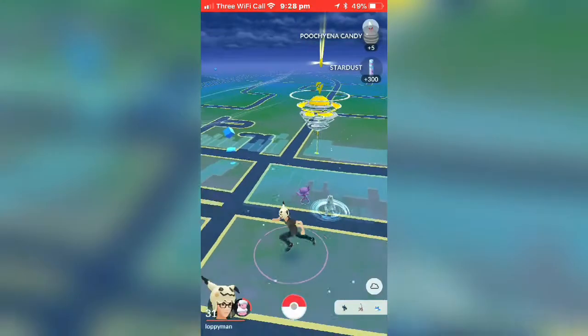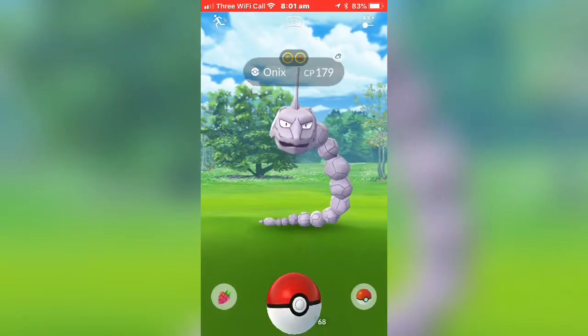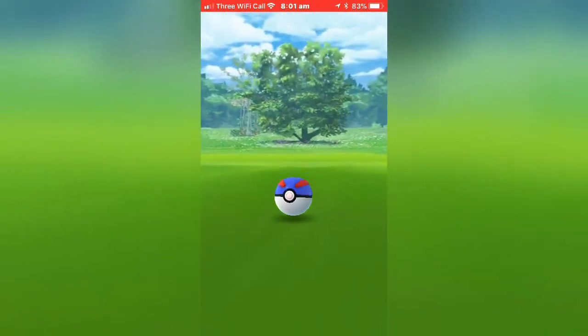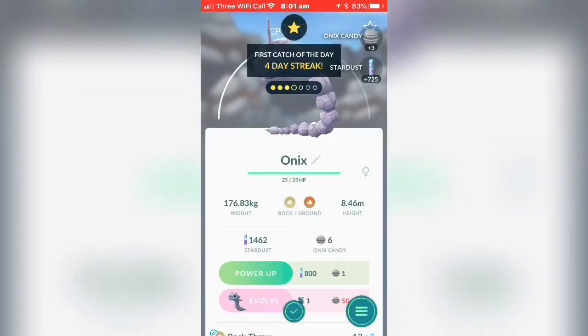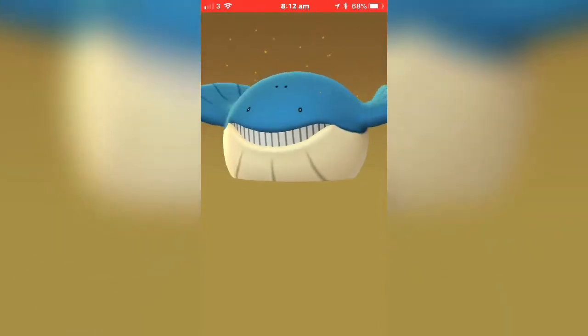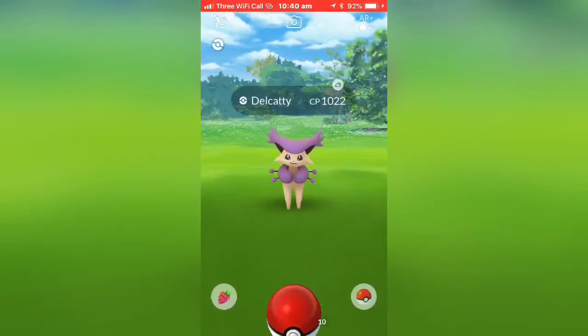Don't know why I waited so long but yeah — we'll now see a wild Onix, pretty interesting I guess. One, two, three — gotcha, Onix was caught. Pretty cool Pokémon I guess. Another 2k egg hatch — it's Wailmer! How did that fit in that tiny egg? But alright.